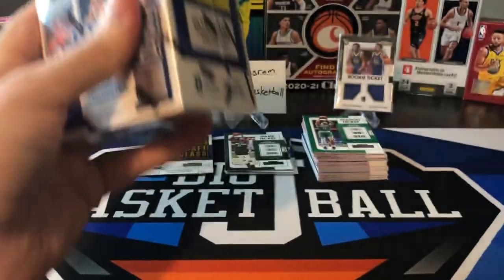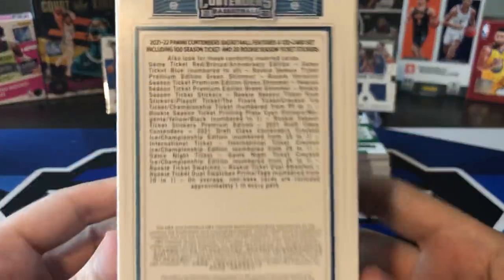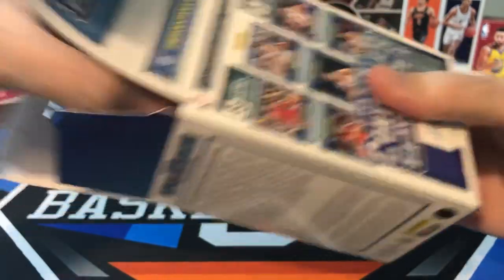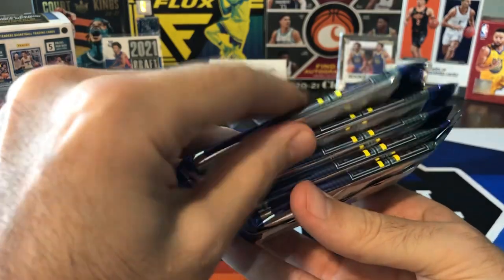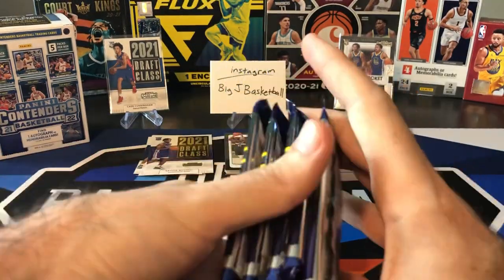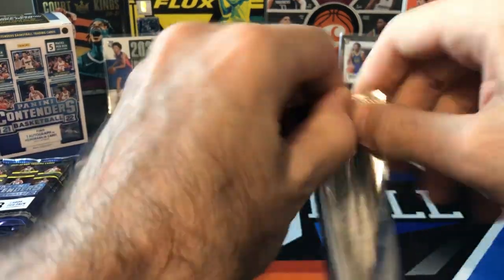So got a couple rookies, got an Ant-Man and a Zion green foil parallel — that's really about it. Nothing much at all in those fat packs, probably pretty typical of what you can expect. The blaster at least will get either a jersey card or an auto. Let's pull all our packs out — this top one seems kind of thick so that's probably going to have our jersey card. Most likely won't get an auto in this but maybe we can pull a numbered card.